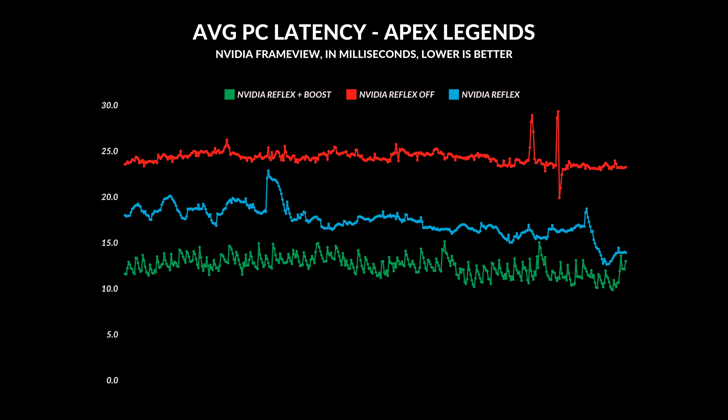The first game I tested was Apex Legends, which is extremely well optimized. With graphics set to high and running at 2560 by 1600, I was getting enough FPS to match my display's refresh rate. With NVIDIA Reflex off, my latency averaged around 24 to 26 milliseconds, which is pretty good. But as soon as I enabled NVIDIA Reflex, I reduced overall latency to around 20, shaving off a solid five to six milliseconds. Interestingly, NVIDIA Reflex plus Boost gave the best results, dropping latency all the way down to 12 to 13.